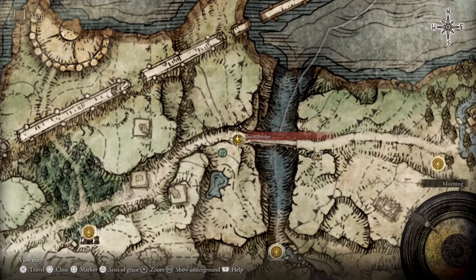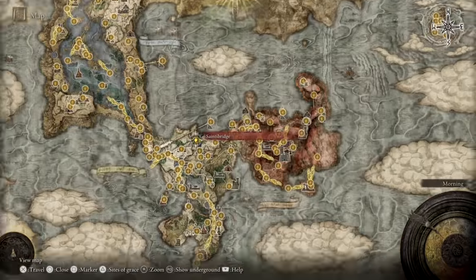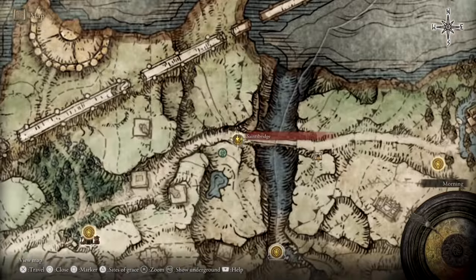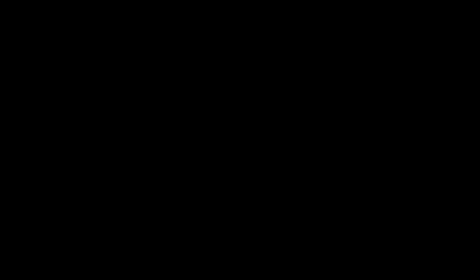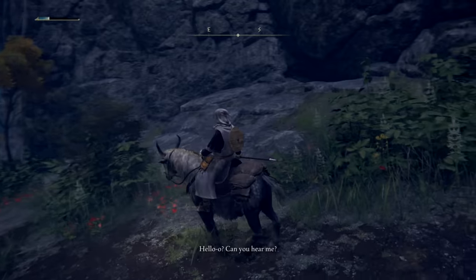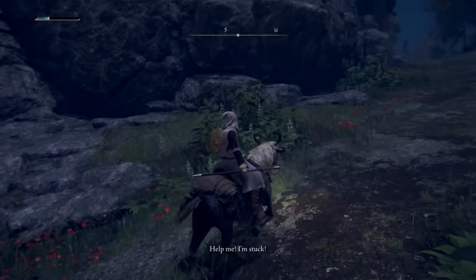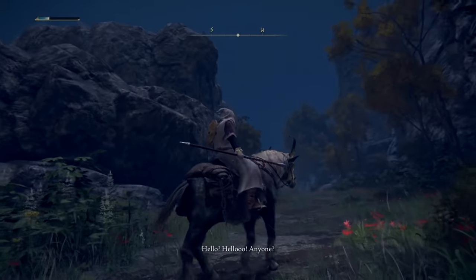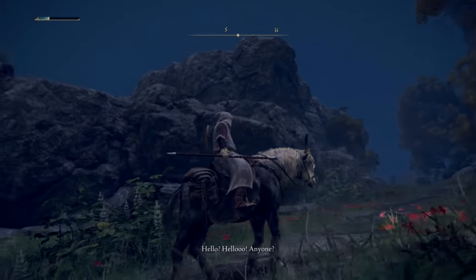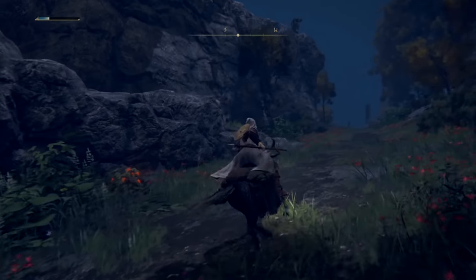Our story begins in Limgrave, where Alexander is first encountered. As you can see from the map footage, the location we'll be tracking down is within Stormhill to the east of Stormville Castle. You'll first hear Alexander's voice from the road, which eerily resembles the voice of Siegward of Katarina if you've ever played Dark Souls 3. Alexander is stuck in a ditch down the road from a fortified enemy encampment near the Saints Bridge site of Grace, which faces a bridge with a mad pumpkinhead enemy patrolling it.